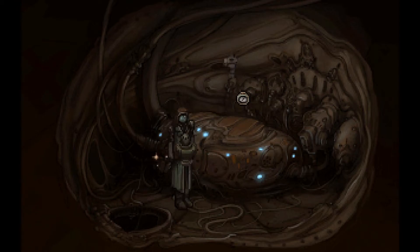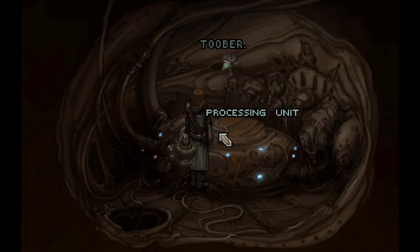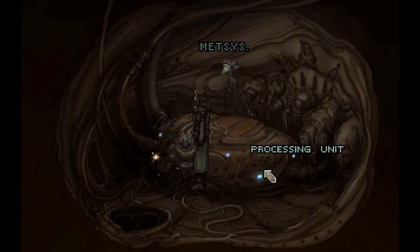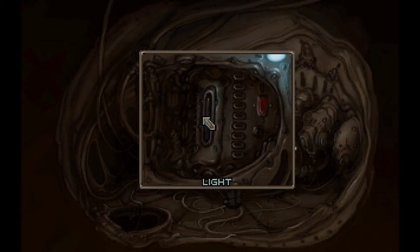Floating around like he owns the place. He probably does. Hey boss, is that a brainstorm? What have I created? Panel. It's only a blinking light — it's like some kind of code. No, it's just a blinking light. Long, long, short, short. It's the same blink every time. Or is it? I think it is.